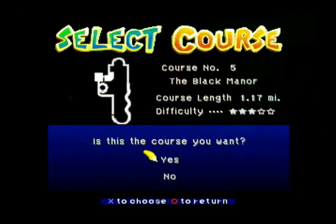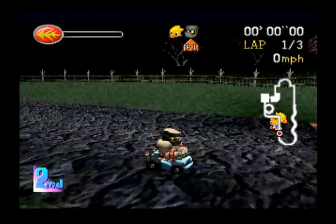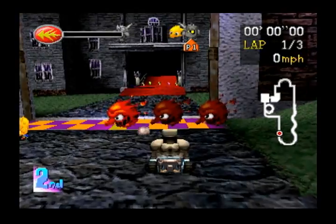Let's go to the Black Manor. I like this track — I think it's very cool. It's very creepy. I like the effects, I like all the pictures on the wall. There's actually a lot of cool things to look at, which you don't really see when you're just flying through the track racing. But if you take your time to explore the track a little bit, there's some cool stuff in it.